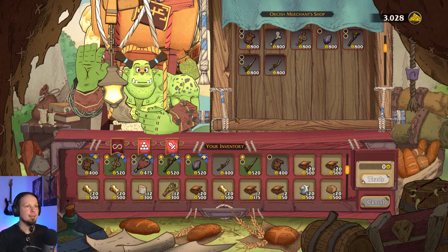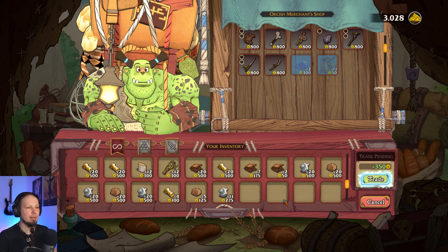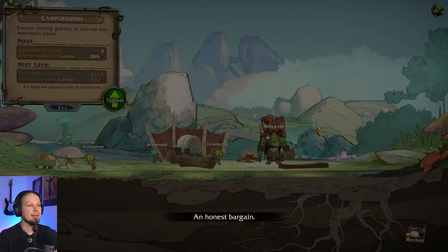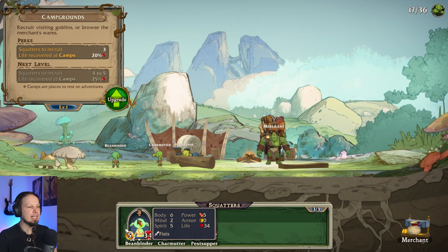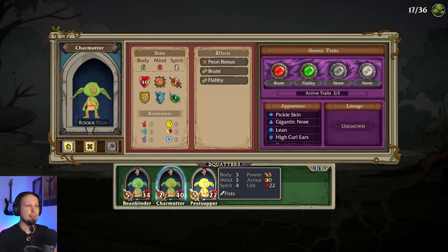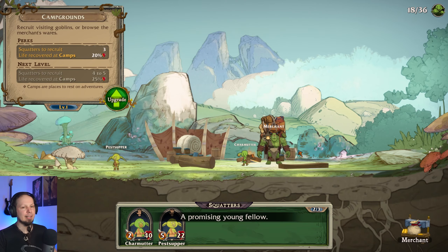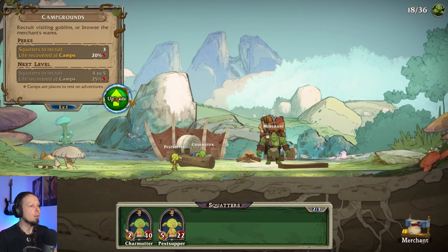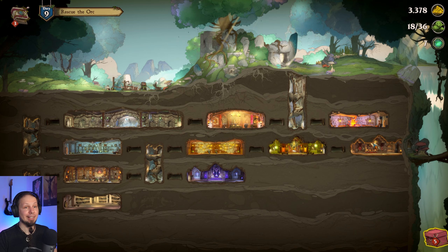Nothing. Quick check on the merchant — nothing fancy. We can trade all of this garbage. An honest bargain. I clicked the wrong button — I wanted to check the prospects. Who do we have here? Eager for admittance. Six buddy — could be a breeder. Six buddy is great, five spirit as well. Welcome aboard. The other guys I don't really care about. By the way, hold up — we can upgrade the campfire as well with ore and stone. We have a lot of that. Let's go with that.